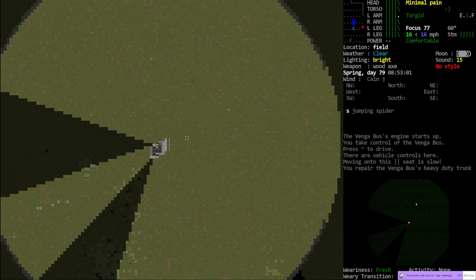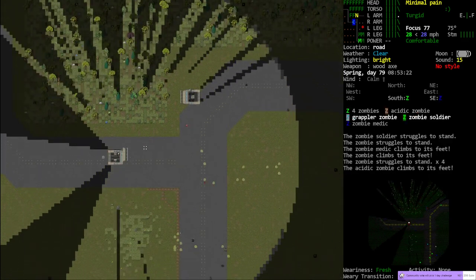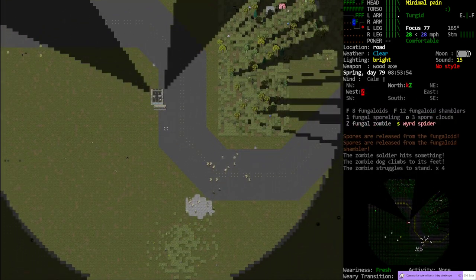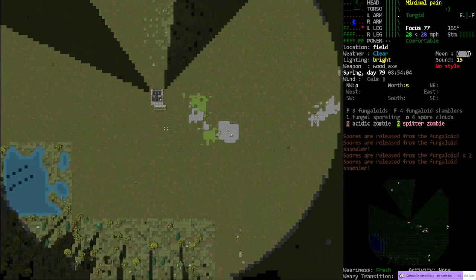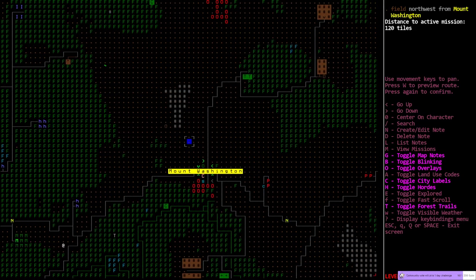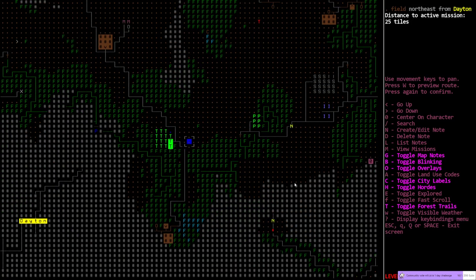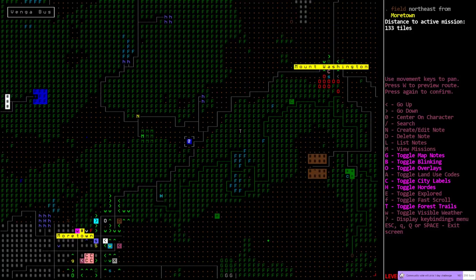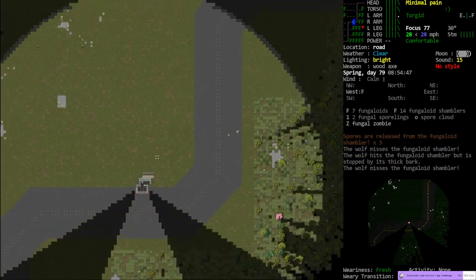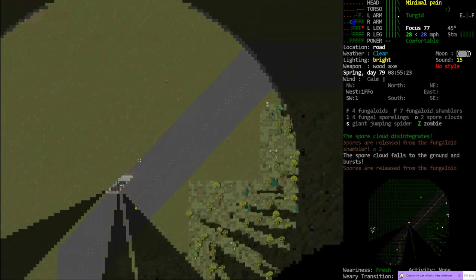We're heading to our second refugee center out of the three that we require for the challenge. We already know where it's at, we're just trying to get to it. We'll have to backtrack quite a ways. Going up and over, then back down, and that's the refugee center right there. I'm hoping to get all three of the refugee centers done this evening. Then we can focus on the Transcoast Logistics Facilities - checking out the new labs, basically. Although we'll probably die horribly right after entering the first one.